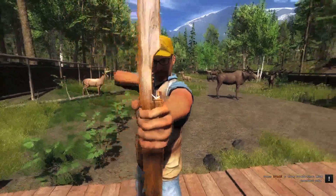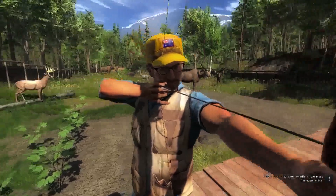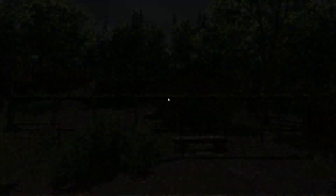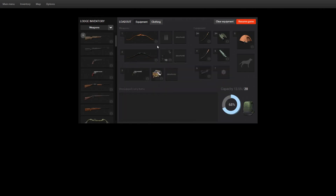Very nice — I do like the look of this bow. My thumb's glitching out a bit there, not sure why. Nice bow. Now let's bring out the carbon recurve. Too many weapons to scroll through — recurve carbon, there we go. I'll show you the difference between that and the normal one. And the cableback, then we'll bring out the longbow last.